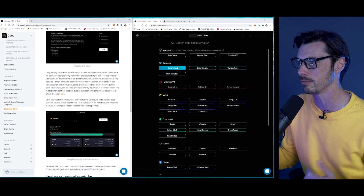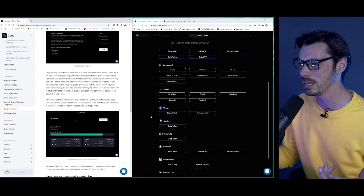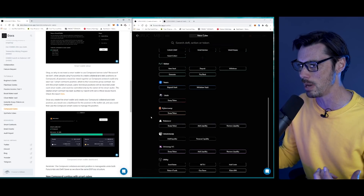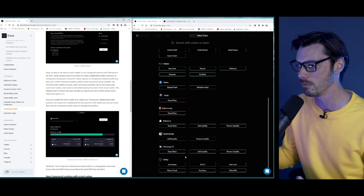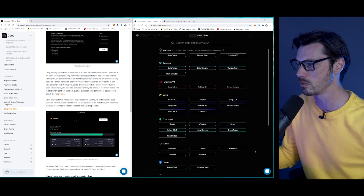So what do we have here? We have Synthetix, Uniswap, Curve, Compound, Maker, Yearn, 1inch, KyberSwap, Balancer, Muniswap, Uniswap v1. And then there's a bunch of other utility like Gas Saver or Claiming UNI — a bunch of cool things.